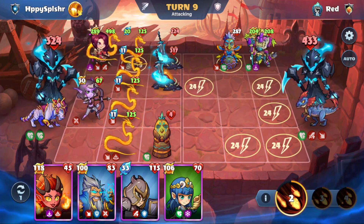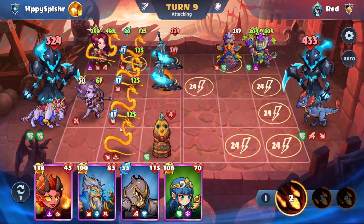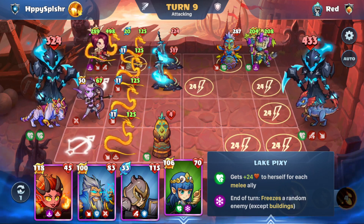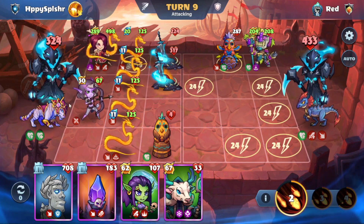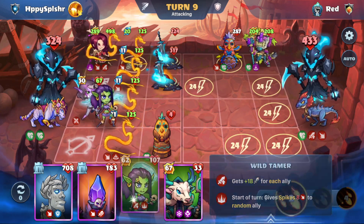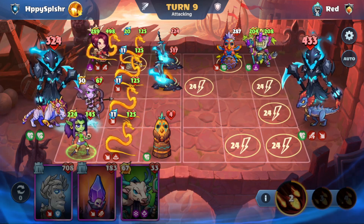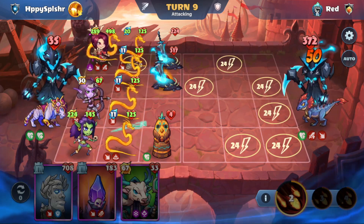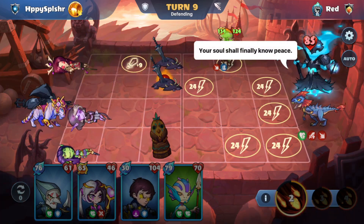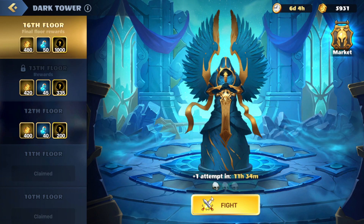We're going to take Lethal right here because of the Mad Totem — that's messed up. Unless we can find something that can help us heal, destroy this, or actually freeze our own hero. Let's do a shuffle and see what we can find. This one gets an attack boost for each ally — that could be good. Unfortunately, we're going to take Lethal now from the passive damage. Kind of unfortunate that Hoodoo came out towards the end when we had the field. We have one more attempt — let's see what we can do.